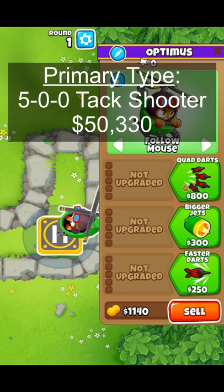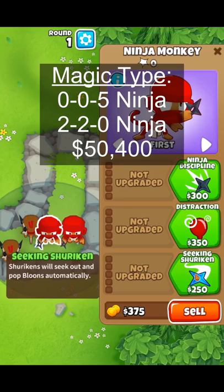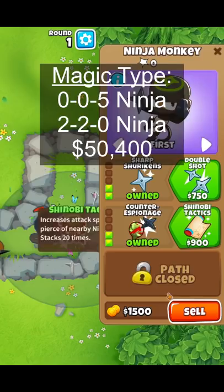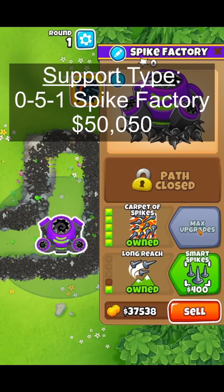For the primary type, you should go a 500 attack shooter as it'll cost you $50,330. For the military type, get a 205 heli pilot for $50,420. For the magic type, get a 005 and a 220 ninja monkey as this'll run you $50,400. And for the support type, get a 051 spike factory for only $50,050.